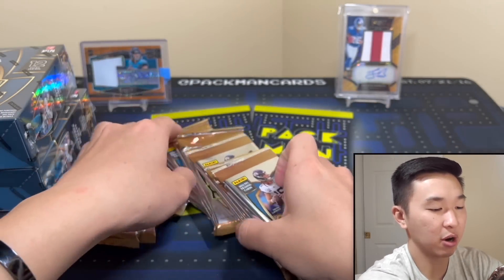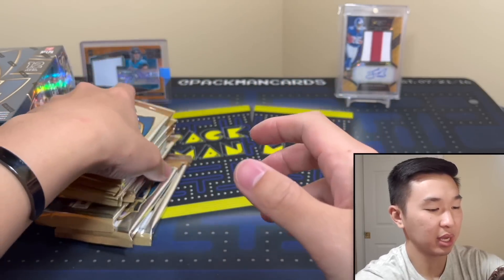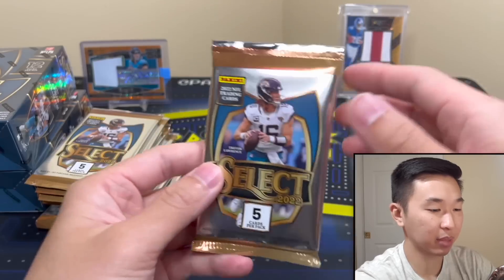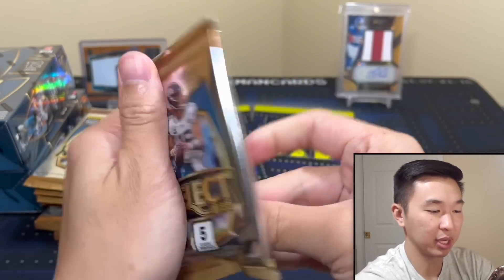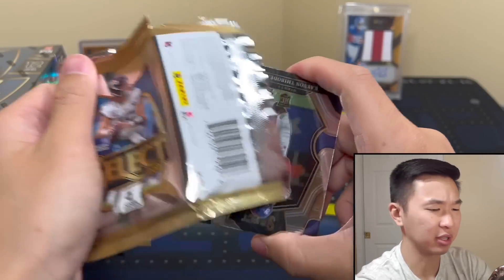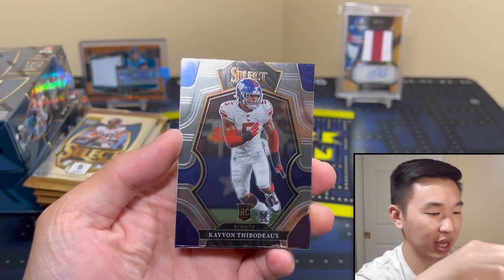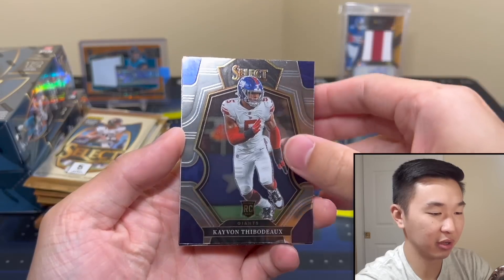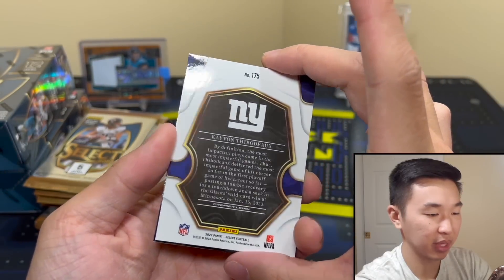Here are the packs — more packs, more fun. Pack number one: got a T-Law. That opened very cleanly. Here's the design — what do you guys think? Comment down below. Love the NFL jerseys and not the practice ones in Select.